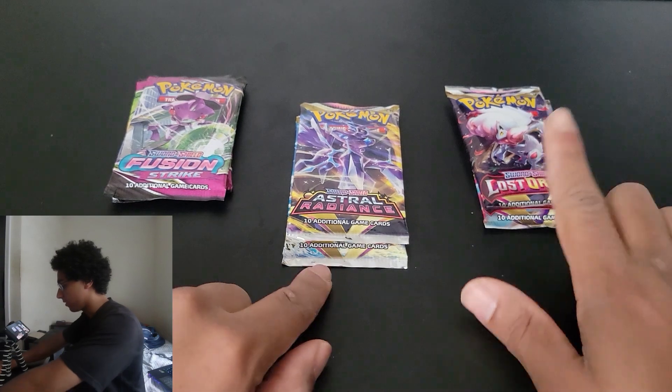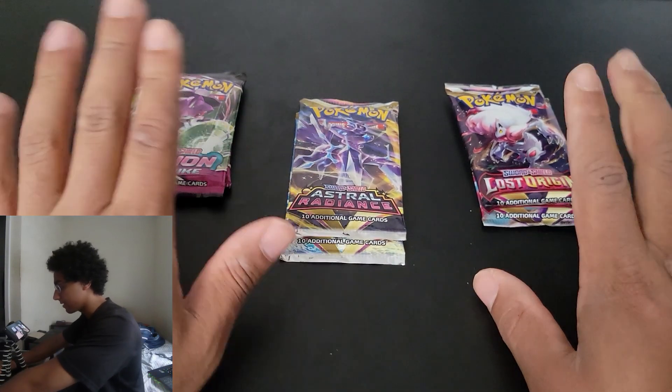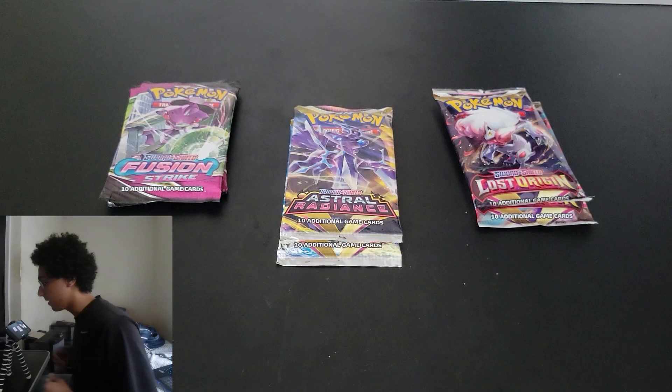We got six booster packs total: two Lost Origins, Astral Radiance, Fusion Strike — two each. So let's get to it and let's see what we get.